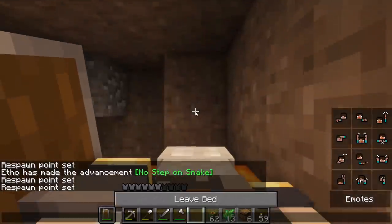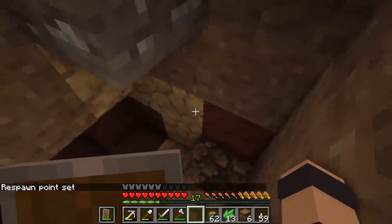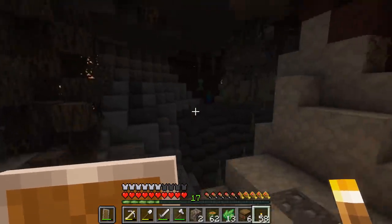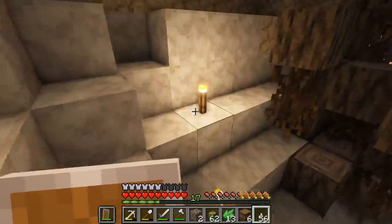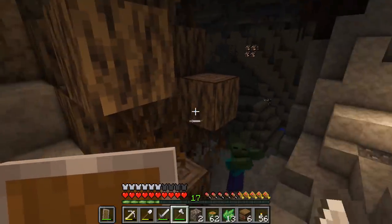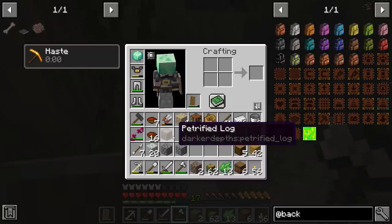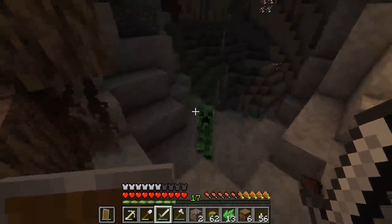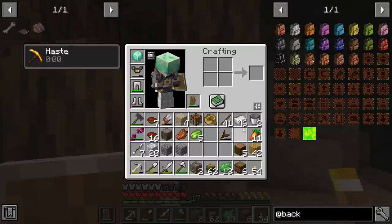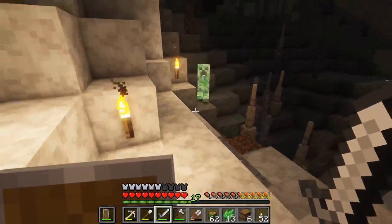I just dug down in the desert — we're gonna do the caving now. I want to set my spawn here and leave a bed just in case I die, so it won't be such a long walk. We're just a bit over 500 blocks away from spawn. The caves here are quite different — different blocks and biomes. There are even some roots growing down. Oh, a petrified log — that makes sense, it's like a rock. I almost let that creeper blow up on me!